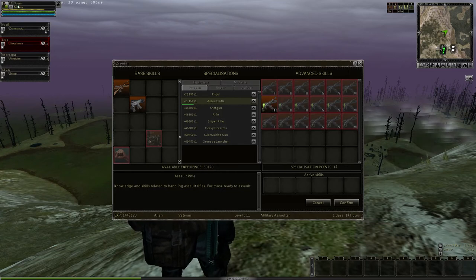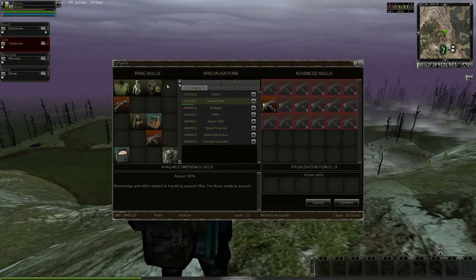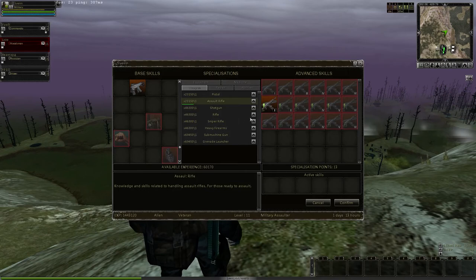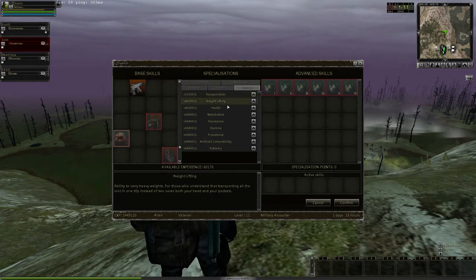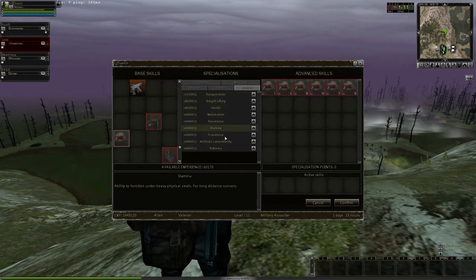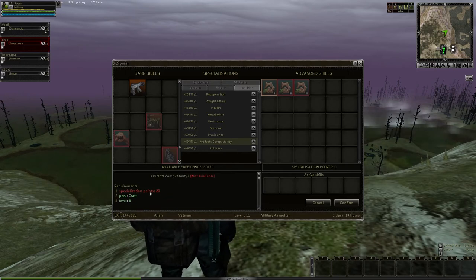I am a military assault person. We'll start with base skills. Remember to check out that you can scroll in different windows — very important for certain options. Learn to scroll so that you can actually read what it does. If you don't scroll you won't see the definition sometimes.